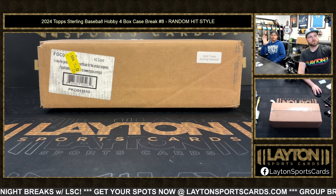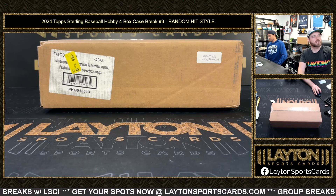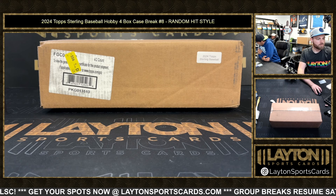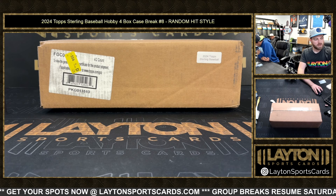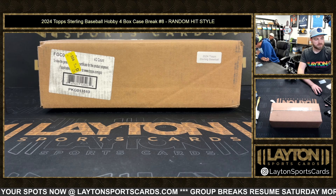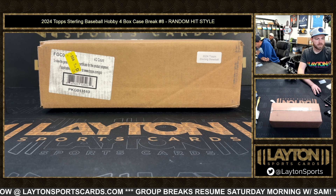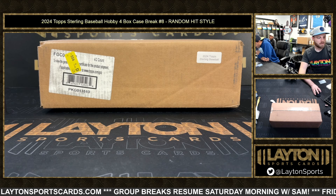Hey everybody, Shauna and Jeff here. We got 2024 Top Sterling Baseball hobby, four bucks a case, number eight, random hit style. How it works is we'll open the cards, Jeff will type them in, and then we'll put everyone's names in a randomizer, randomize the end names to hits, see what we got, see who does well. Good luck everybody.